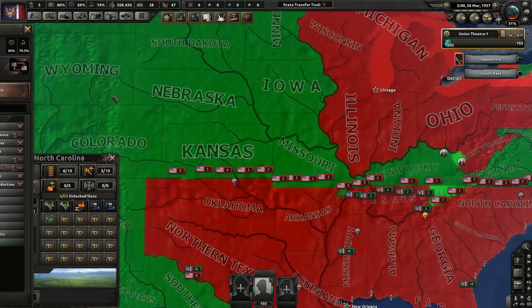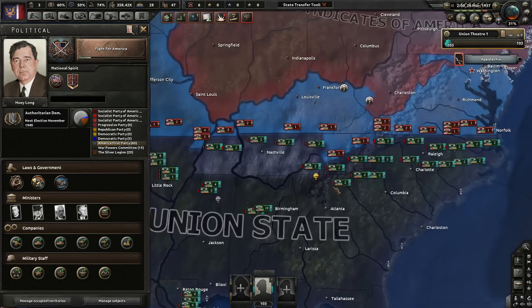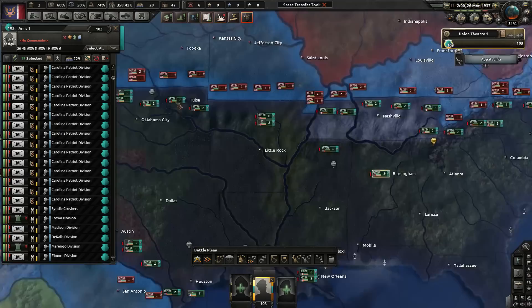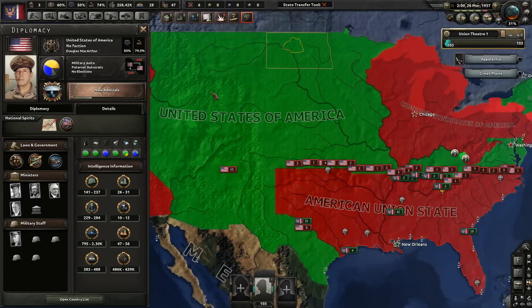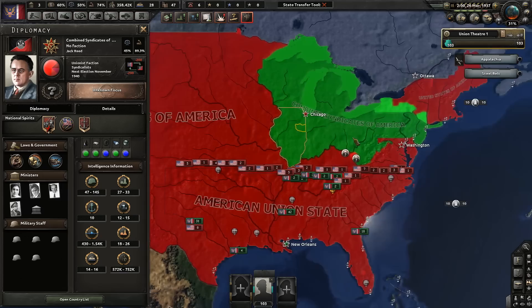All you need to do is not avoid the Civil War and then select the AUS through an event — not avoiding the Civil War is relatively easy. The American Union State is Huey Long's creation. I made it so, when I was playing as the United States, it would end up with McCarfer as the leader.